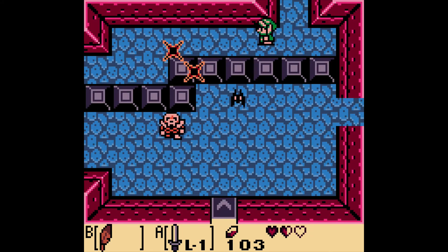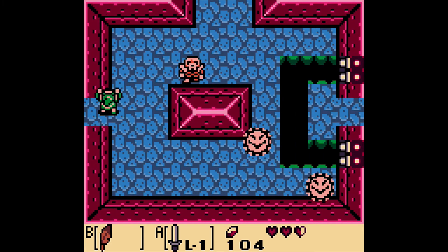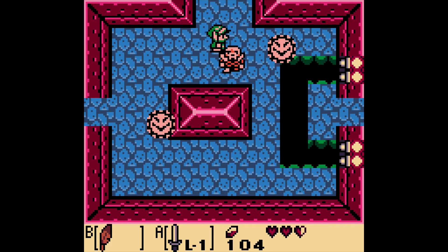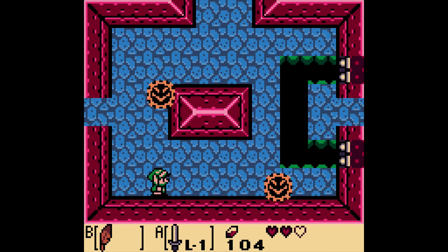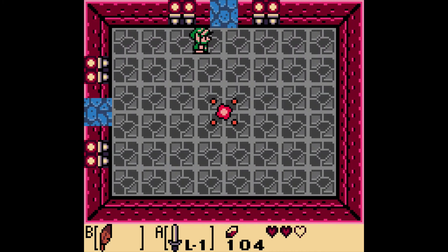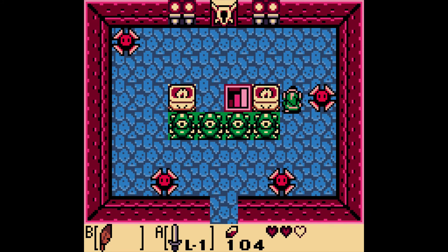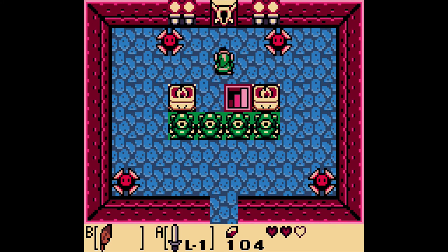You always want to defeat every enemy just in case there's a secret or some rupees — you just never know. Zelda games are full of secrets. And I need to get some heart containers desperately. Now we're going to go and take on the boss. You want to be careful with your jumps, because sometimes the controls can be kind of finicky. Now let me take a second before we head into the boss room.